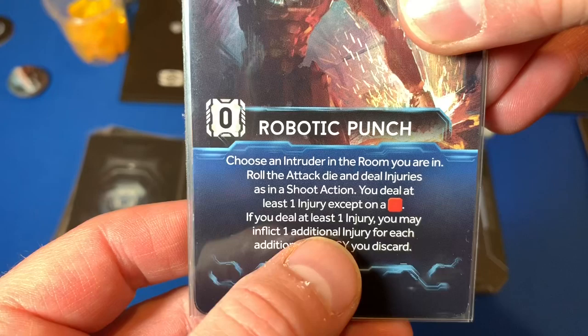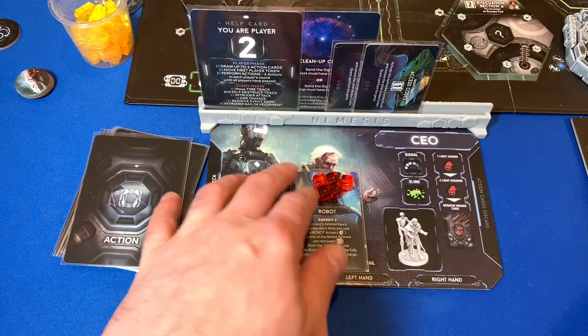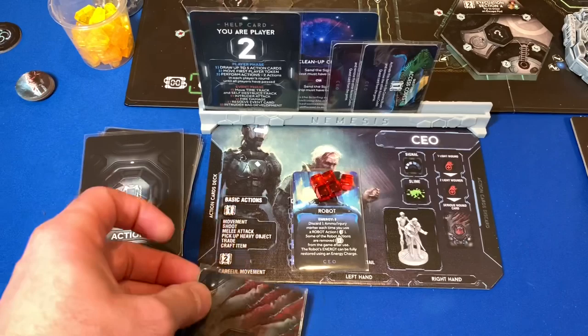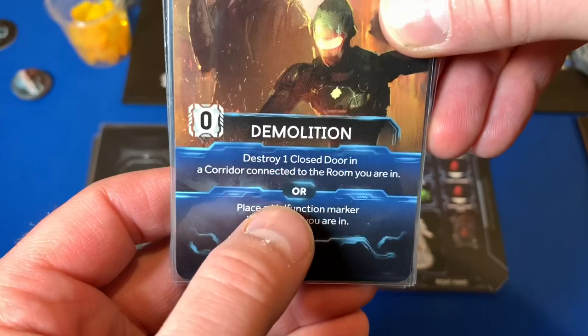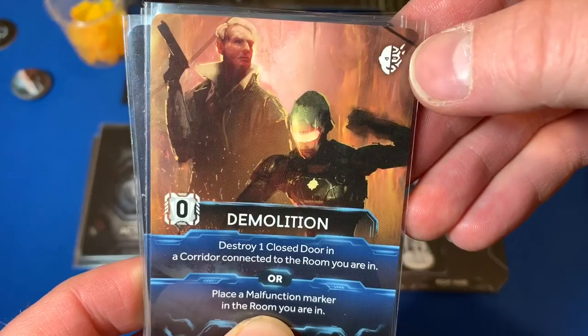You could actually do five or six damage in one shot if you discard everything, but remember that would flip over the serious wound card. We also have Demolition — choose one closed door in a corridor connected to the room you're in, or place a malfunction marker in a room. This costs one energy from our robot. We got another Robotic Punch — same card. Those are his cards.